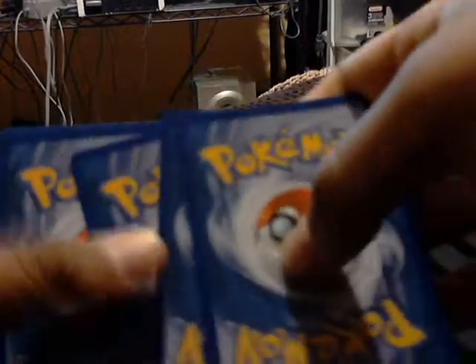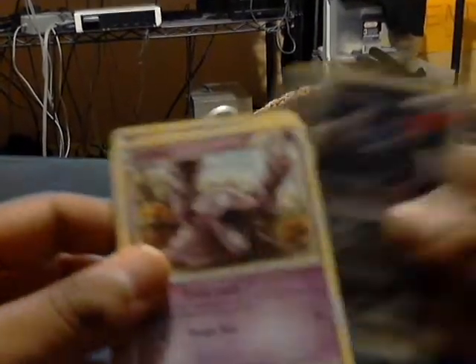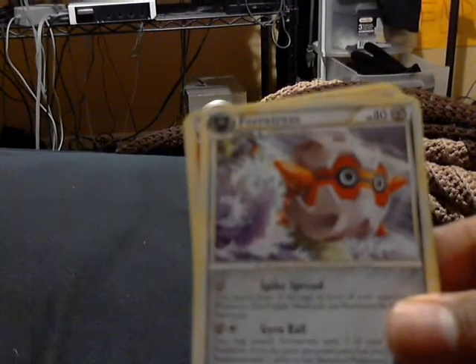We got Slugma, Doduo, Sneasel, Grimer, Togepi, Defender, Eradicate, Unknown Dark. Our reverse is a Flareon, which is cool because I needed this rare — at least I'm pretty sure I need it. And our rare... I have so many of these Fortresses. Fortress — that's not even funny. I'm seriously sick of getting this card. I just chucked it across the room. Okay, moving on, last pack of the tin.